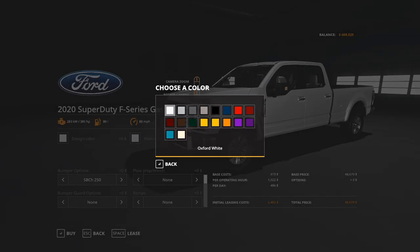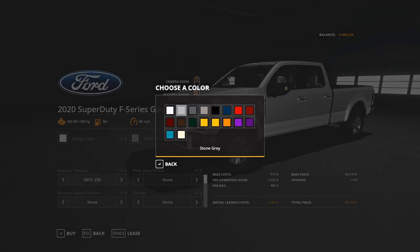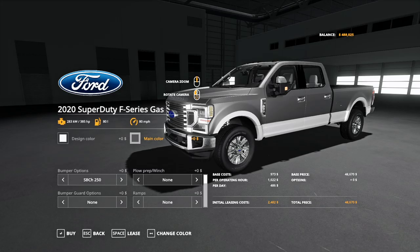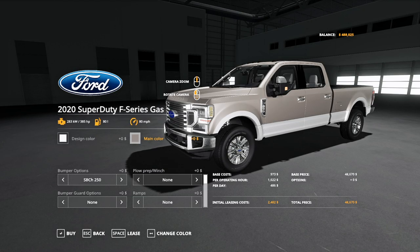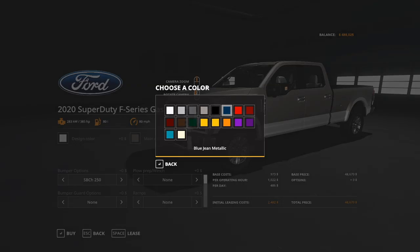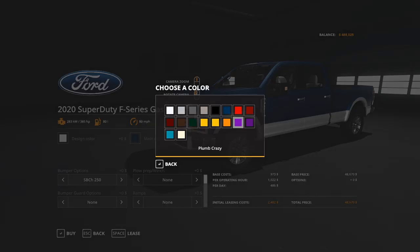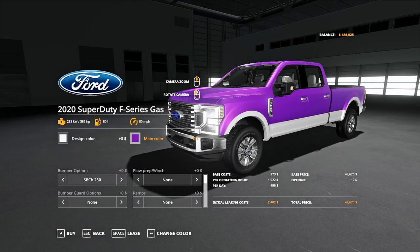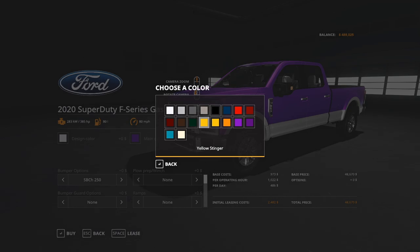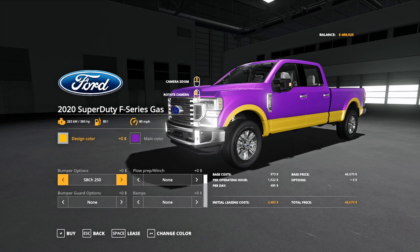Of course you get your color options here. We'll cycle through these real quick. We got white, then we have ingot silver which looks really good, magnetic metallic which is kind of a gunmetal looking color, stone gray, black, blue, red, and then you get the kind of Farming Sim crazy colors. The top ones are actual Ford colors and then you get the Farming Sim ones. You can do your design colors if you wanted to — you can make it purple and yellow.